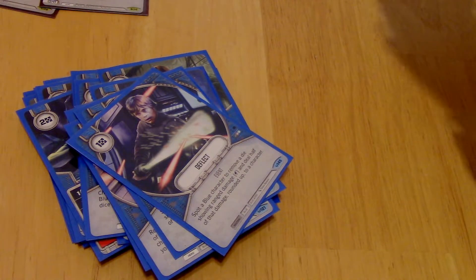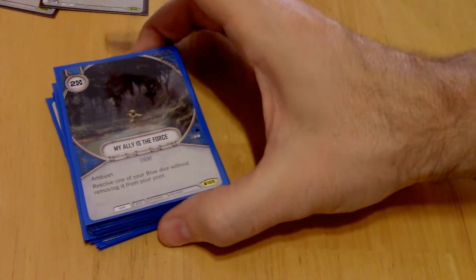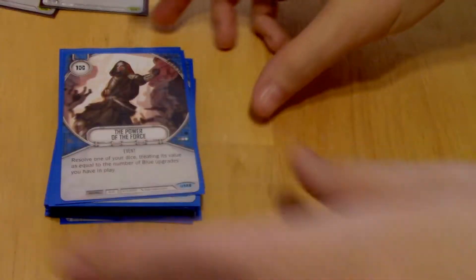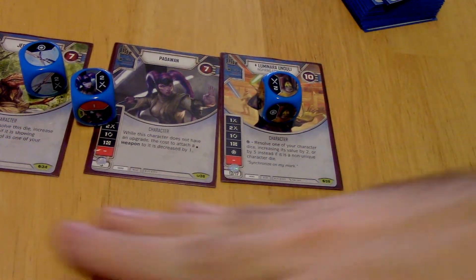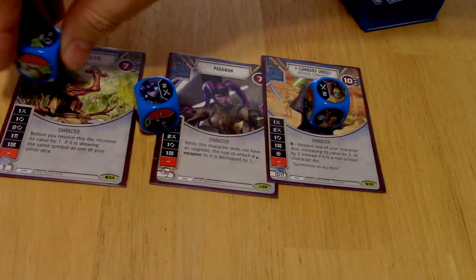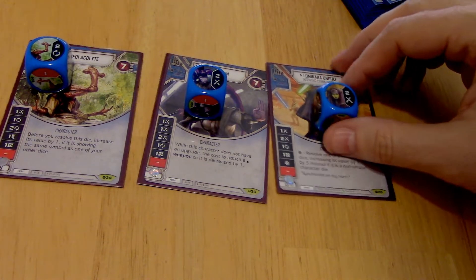I could swap that out a little bit if I wanted to change up. I've got a Mind Trick and a My Ally is the Force — I really like this one. Resolve one of your blue dice without removing it from the pool. And then 2 Power of the Force, which is going to be good with 3 characters and a lot of upgrades. Basically, the key here is Jedi Acolyte, Padawan, and Luminara. I really like it. I might have just been very, very lucky with playing it today, but I wanted to talk to you guys about it.